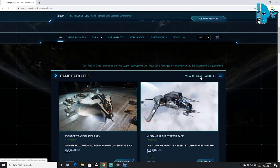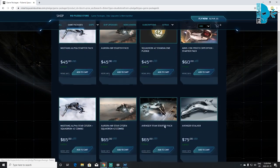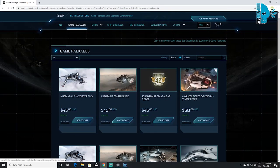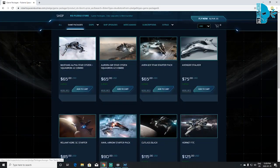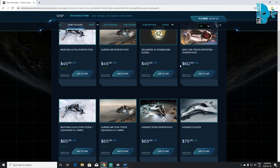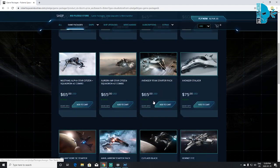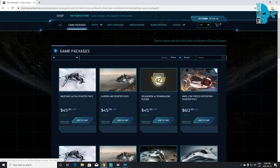Right on the front page there you've got Game Packages. What you want to look for is anything that says Starter Pack. Click View All Game Packages and sort it by price. These are all the different starter packs that come with a game download key. You've got the two from the beginning, but you've also got the Anvil Pisces Expedition, the Avenger Titan Starter Pack, the Reliant Core Starter, and the Anvil Arrow Starter. All these starter packs are going to give you the ship, starting currency, and a game download.